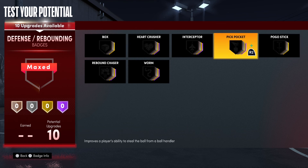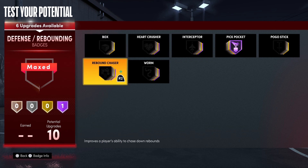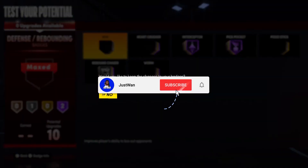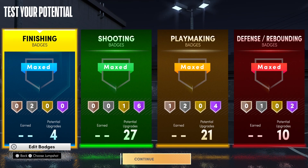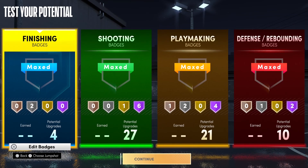Tight Handles pretty much goes with Ankle Breakers so those go hand in hand. For defensive badges we got 10 upgrades — that's pretty good for a scoring machine build. Put four on Pickpocket, put the other four on Interceptor, then put Rebound Chaser on silver. Rebound Chaser this year is a badge you need because for some reason they don't catch the ball. That's the build — the scoring machine Damian Lillard build. Let me know if it worked for y'all and what builds you want to see next.